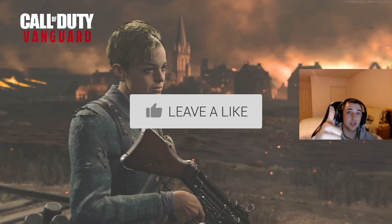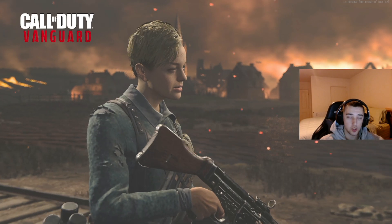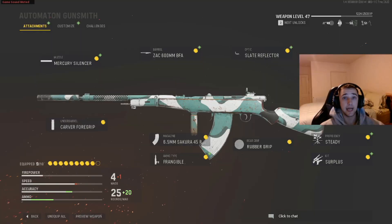Before we get into the class setup, make sure you guys drop a like on today's video as I would greatly appreciate it. With that being said, let's get right to the class setup. We're running the Mercury Silencer, the Zack 600mm BFA barrel, the Carver Foregrip, the 45 round mag, Frangible for ammo type, Rubber Grip for rear grip, Steady for proficiency, Surplus for kit, and the Slate Reflector optic.